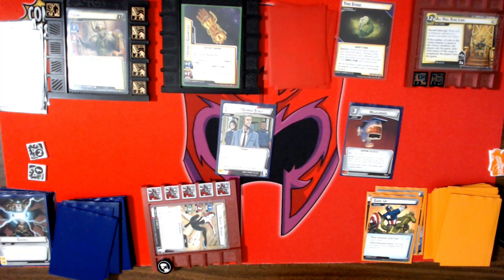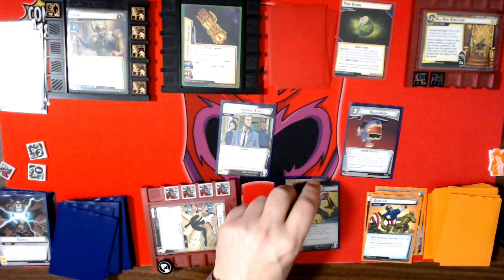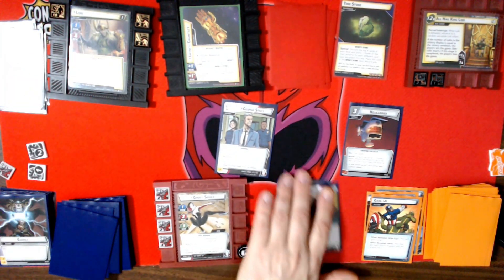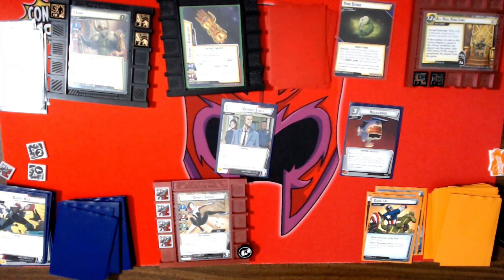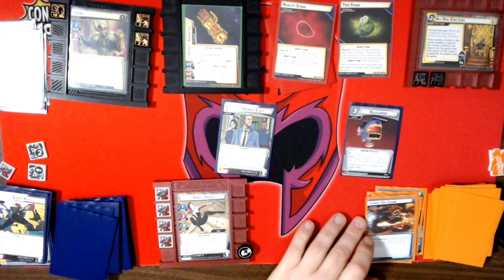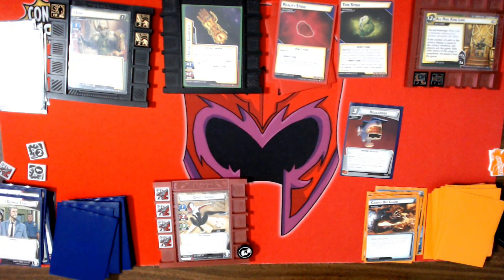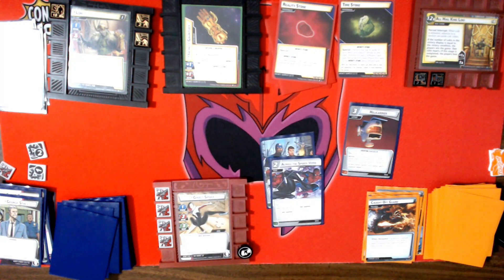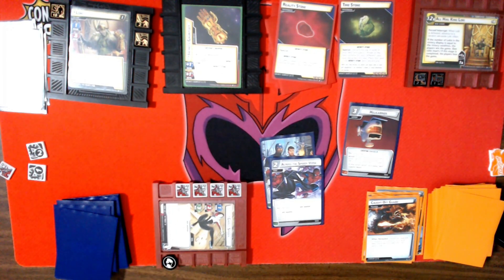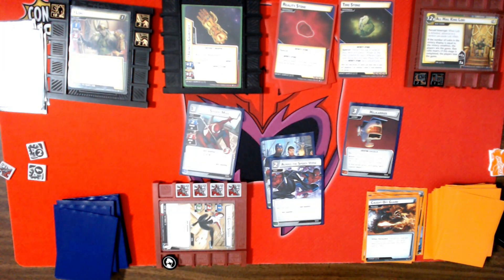I'm going to do a Ghost Kick, remove six health, and ready. My encounter card is Caught Off Guard — I'll get rid of George. Then I'll do the Power of All of Us and Across the Spider-Verse, search my discard pile for a web warrior — I have to exhaust myself to do that — and we'll get Peter Parker. He's going to thwart for two, which readies me, and I'll thwart for one.